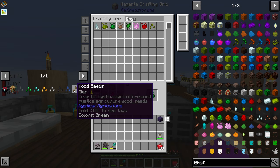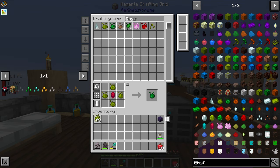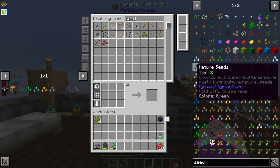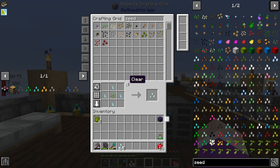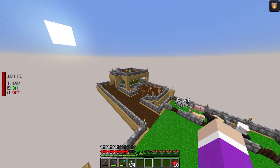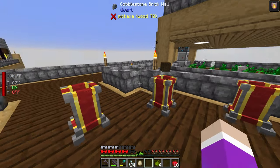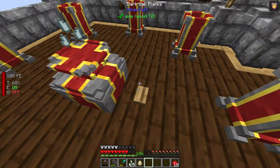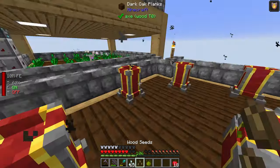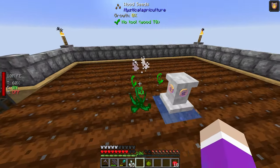Let's see how many seeds we can make today. Wood seeds require any type of wood and inferium essence. I grab a full stack of blank seeds and some logs, then craft: wood on all four sides, inferium essence in the middle, blank seed in the center, and hit craft. I plant the wood seed down and start bone milling it.